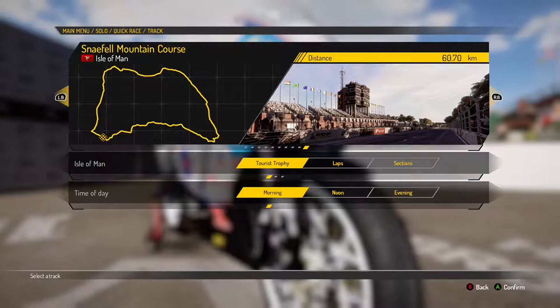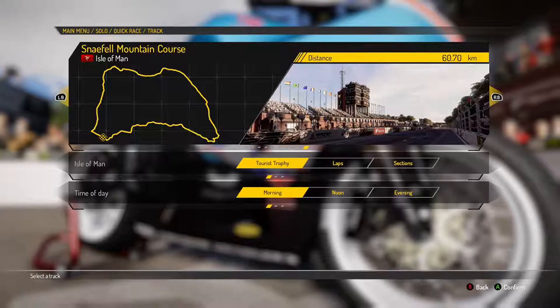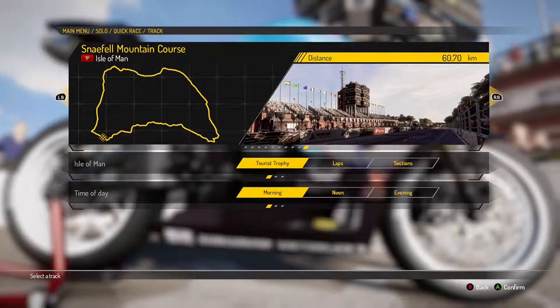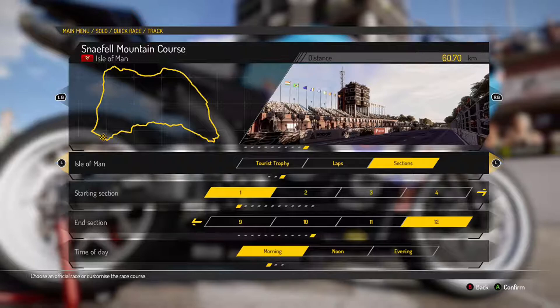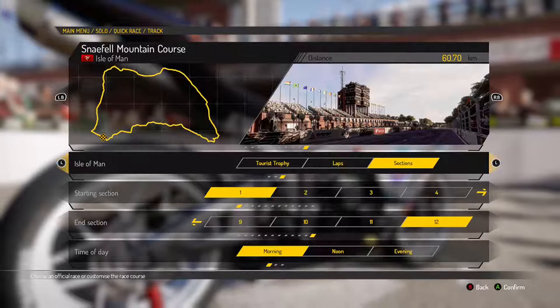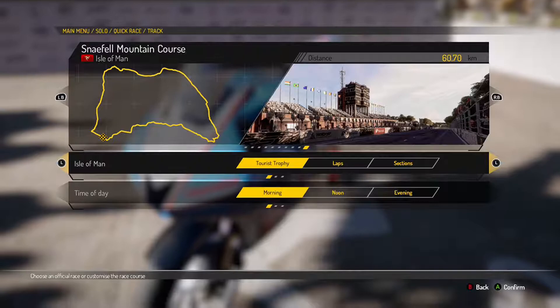So basically in quick races you can't be your own rider, so I'll be picking a rider that I want to be and a track that I want to go on. It won't be the same tracks every time because I know on this game there aren't as many tracks. So we can choose between three things — trophy, laps, or sections. Let's do the tourist trophy.